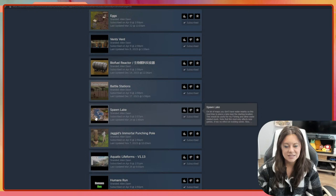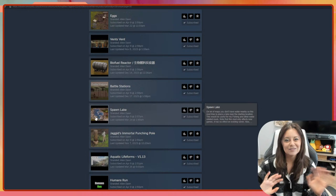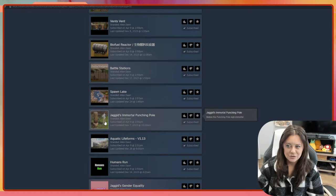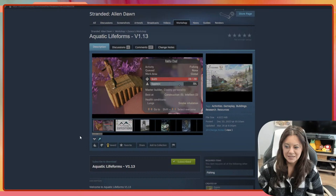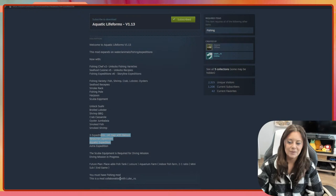There's a fishing mod, so we're gonna be able to do that. I'm just scrolling through the list — I don't want to spend too much time reading all of them, but I do recommend going into the Steam store for this game and clicking the community tab to get some mods. We've got an immortal punching bag so you're not constantly repairing it. The aqua life forms mod is what I was really excited about — we should have the ability to use fishing, cook seafood, and there are aqua expeditions with scuba equipment required for diving missions.